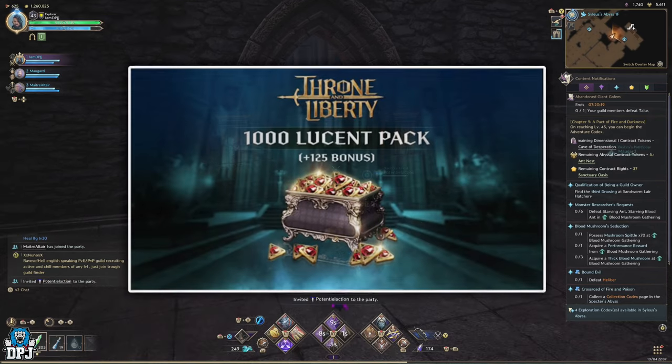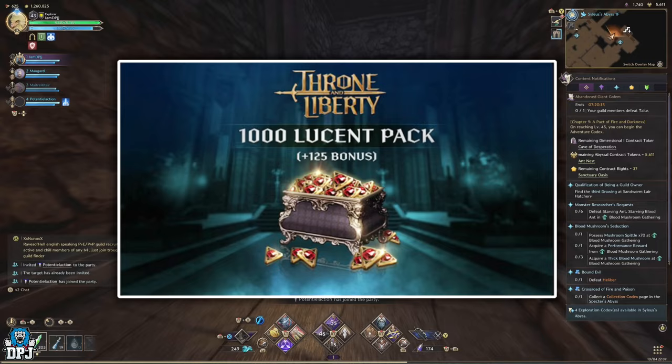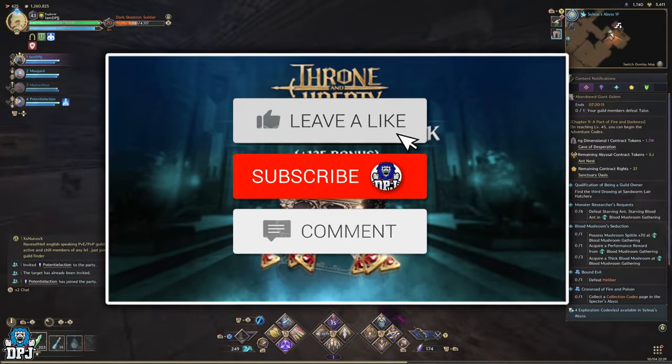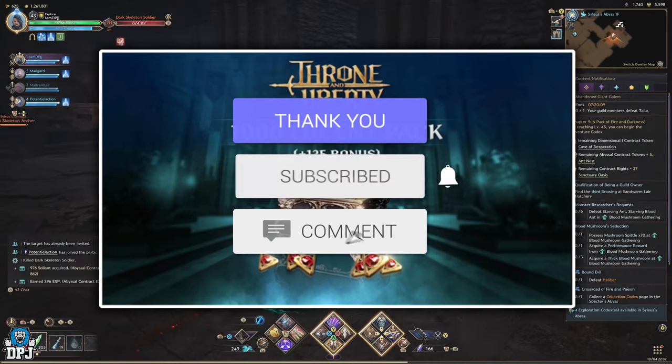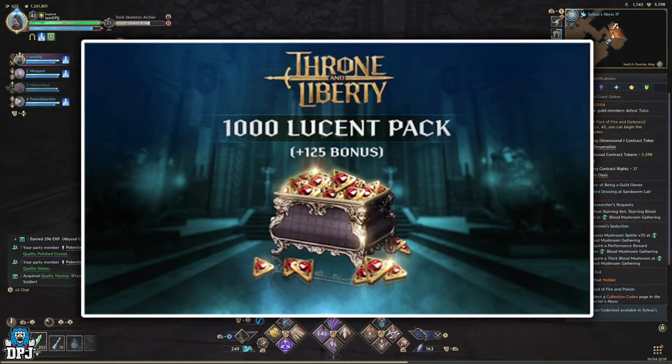My name is DPJ and I'm giving away 1000 plus Lucent. To win, simply drop a like on the video, leave a comment down below, and make sure you are subbed. I'll pick a winner from the comment section and announce them on Sunday's video, so good luck everybody.